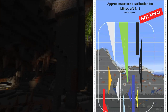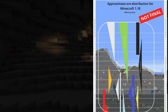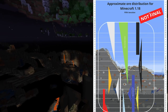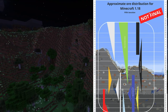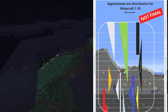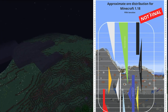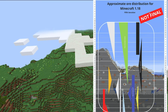Now looking at the 1.18 ore distribution — this is going to change drastically. Pretty much all ores are going to act like lapis now, with a triangular distribution meaning you'll find more at certain Y levels than others. Air exposure is also going to affect spawn rates for most ores, except for redstone, iron, lapis, and coal at the top of the world, which will spawn at even levels but with higher rates in areas with less air exposure.